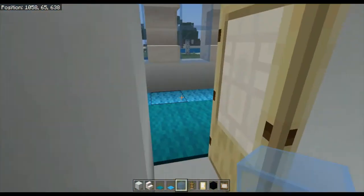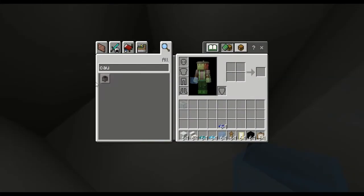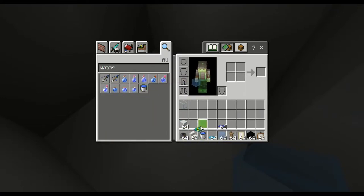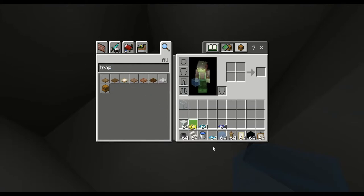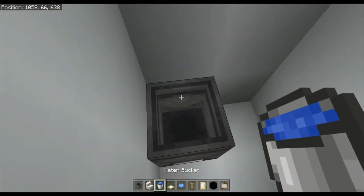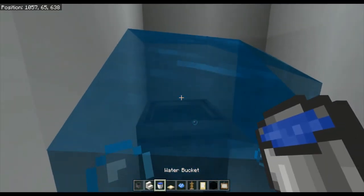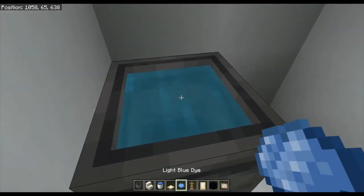In the bathroom you're going to place down a cauldron. You'll need water, quartz stairs, a birch trap door, and light blue dye — you'll see that used later on. These are basically the last steps of the first episode. Place a cauldron down with a water bucket, fill it with light blue dye for your toilet, and then place the trap door down inside. Fill it with light blue dye which gives it more of a toilet feel.